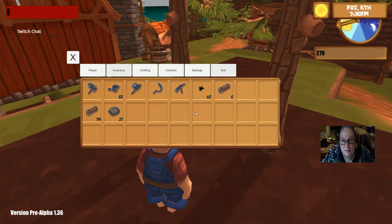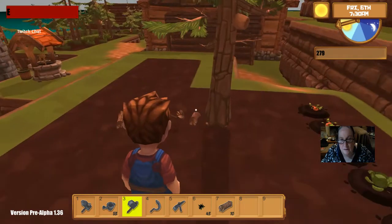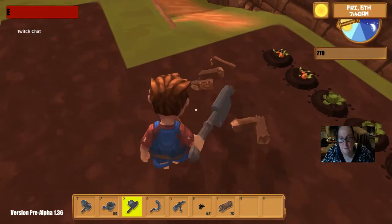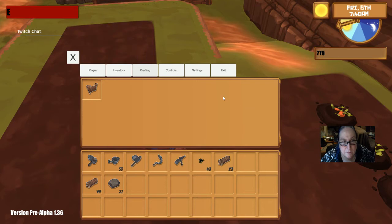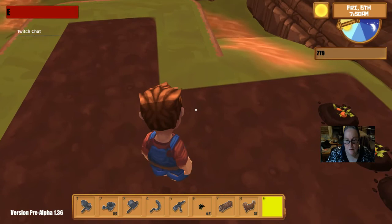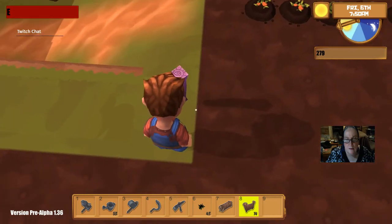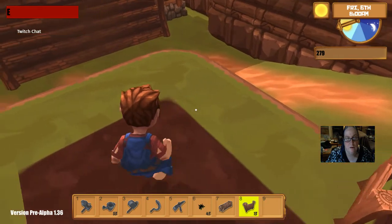I've chopped down a lot of trees - I wonder if they're really stacking. Yeah, it's 99 in a stack. I was going to say, I'm pretty sure I had more than six. Maybe I'll try crafting. Let's try crafting. Fence - I'll make 15 of those. I want to put it on the outside of my farm, just for decoration I guess. Maybe it'll keep the weeds out.